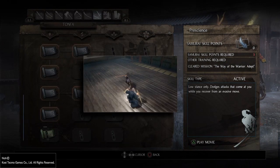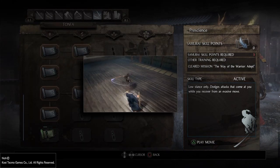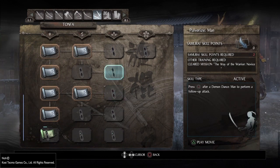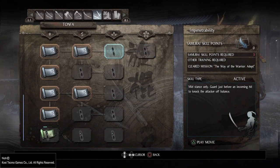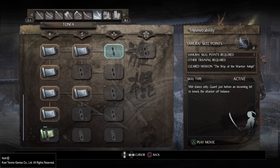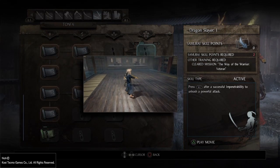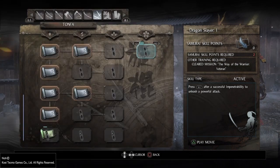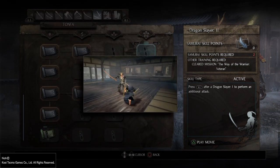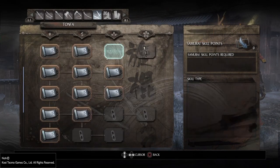Now Persistence allows you to dodge attacks that come at you whilst performing an evasive maneuver. It should be giving you more invulnerability frames whilst you're in an evasive maneuver. Invulnerability is a just-frame block — like the katana just-frame block. And here you can go with Dragon Slayer by performing another block, and if you perform another input you can move in with two attacks after your just-frame block execution.